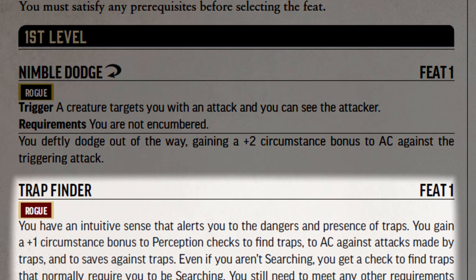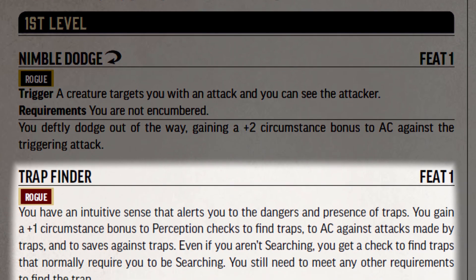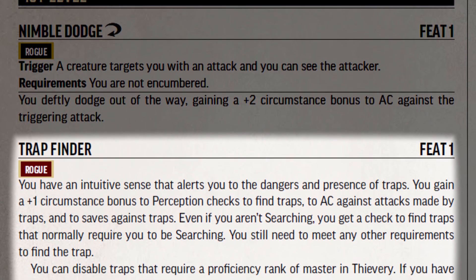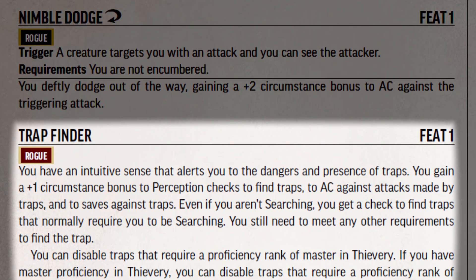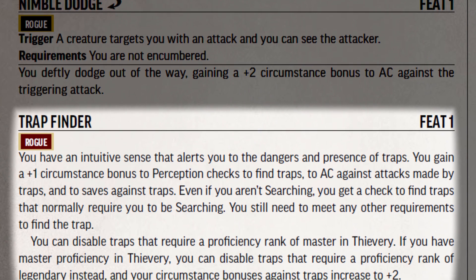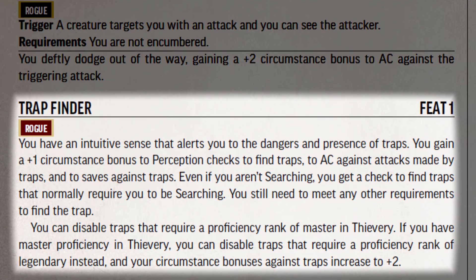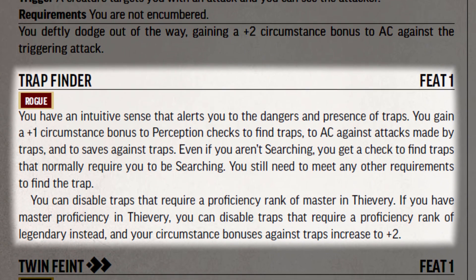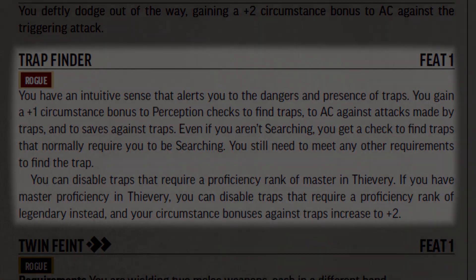Trap Finder grants the rogue a +1 circumstance bonus to perception checks when detecting traps, to armor class against attacks made by traps, and to saving throws against trap effects. While exploring, even if you don't specifically state that you're searching for secrets, you are allowed to make a free check specifically to find traps.